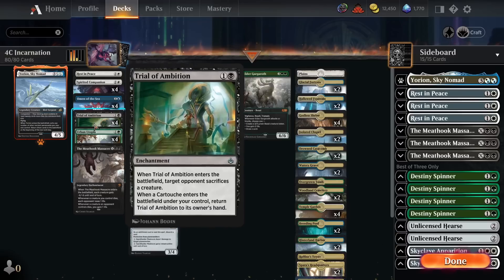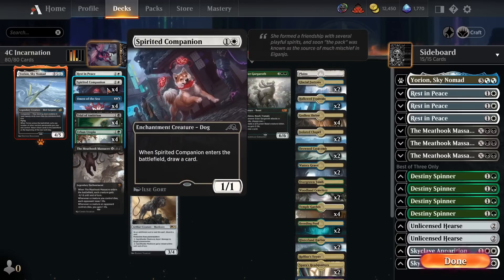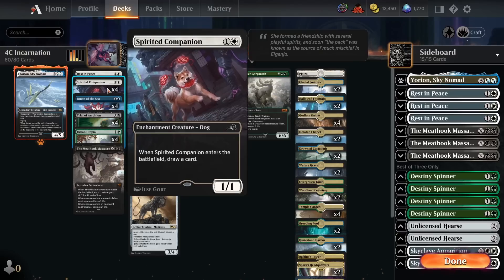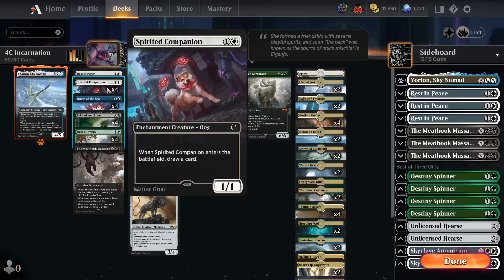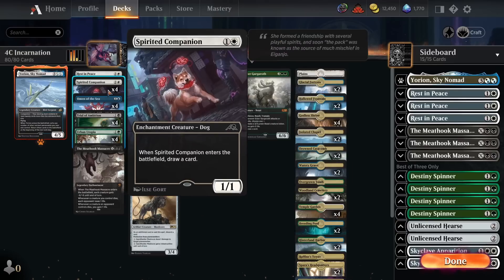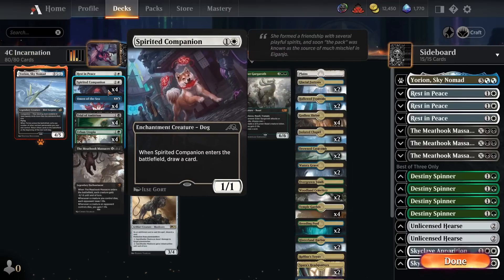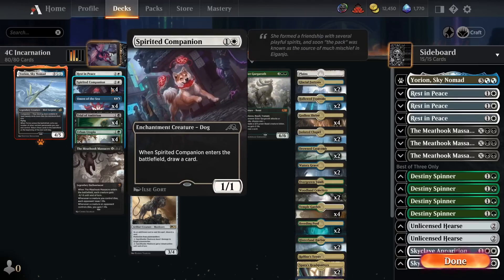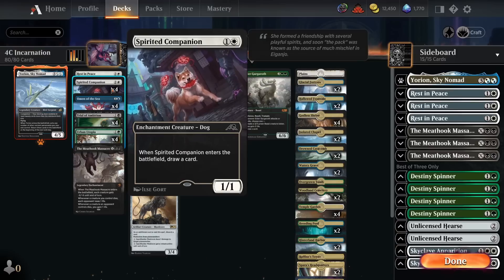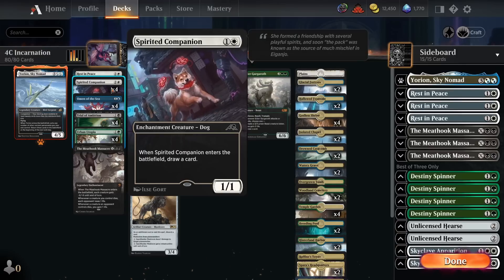Starting off with four copies of Spirited Companion — a two-mana enchantment creature, a 1/1 that draws a card when it enters the battlefield. The way we're building around Enigmatic Incarnation is that we want almost all of our enchantments to gain us value when they enter the battlefield, so we don't mind sacrificing them. We're essentially getting a two-for-one off all the enchantments we play. It being a creature is also nice for chip damage and chump blocking against aggro decks.